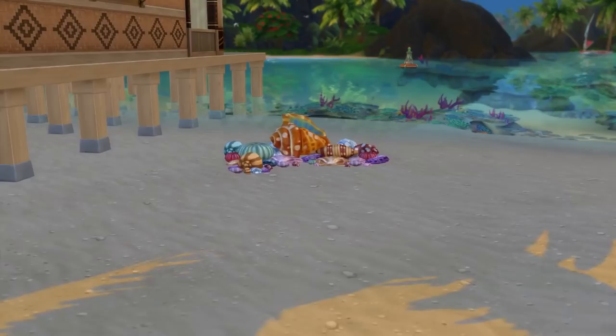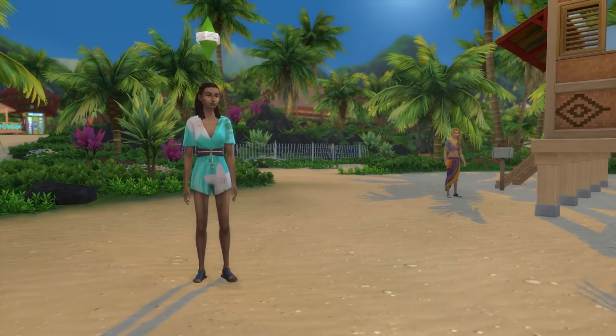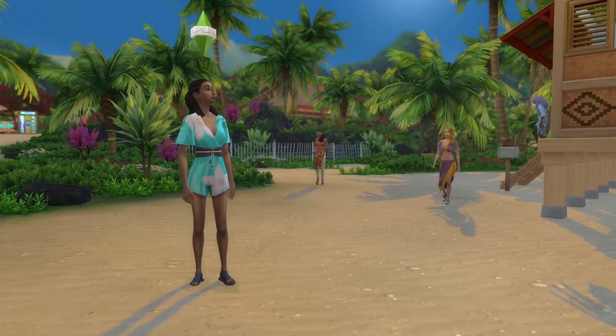First up is that mermaids are exposed by the ordinary conch shell. This object is part of the seashell collection and it can be found by beachcombing for seashells. Now this might look like your ordinary conch shell that you can blow into and make a noise, but in reality it's so much more. Okay, I'm overselling it — it's a little bit more.